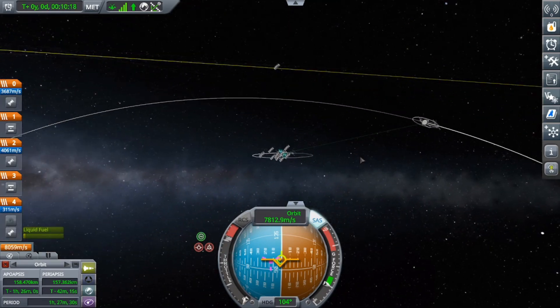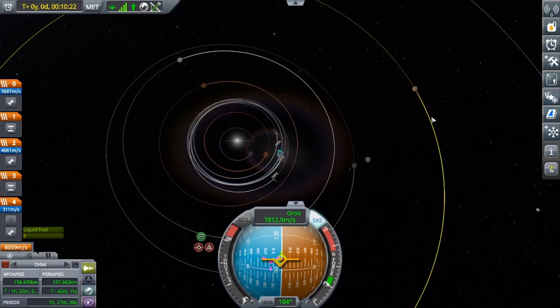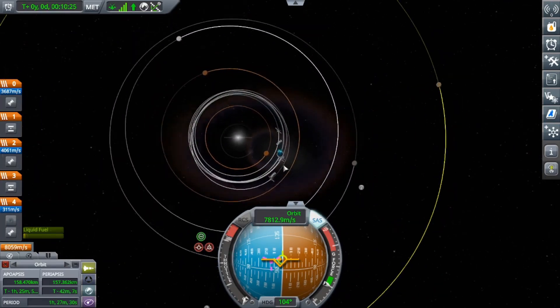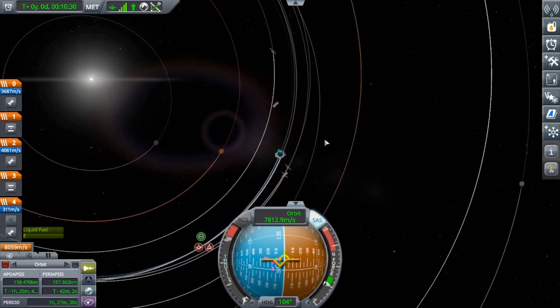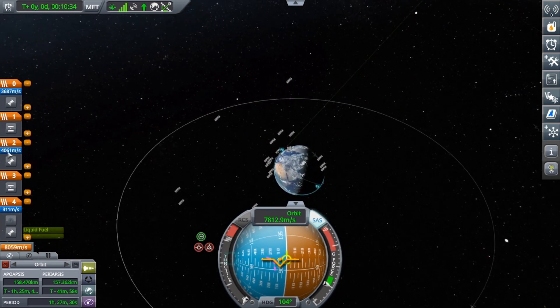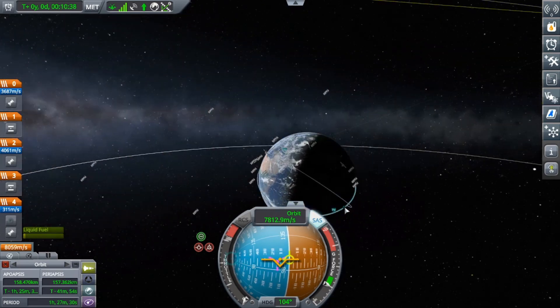Because I'm not familiar with the real-life solar system, I'm actually going to have to use maneuver nodes for this — even though I'm fairly certain I just burn prograde a long ways. But I want to know exactly how much I'm burning and how long that burn's going to take, especially with this liquid fuel stage, which is a tad long of a burn.